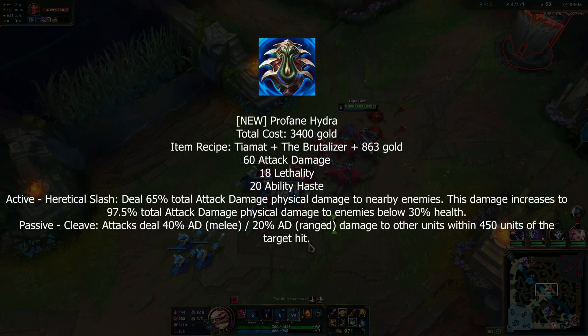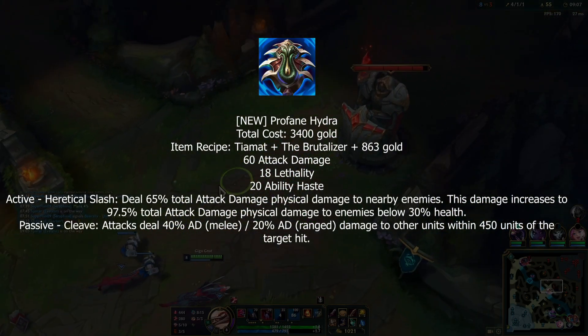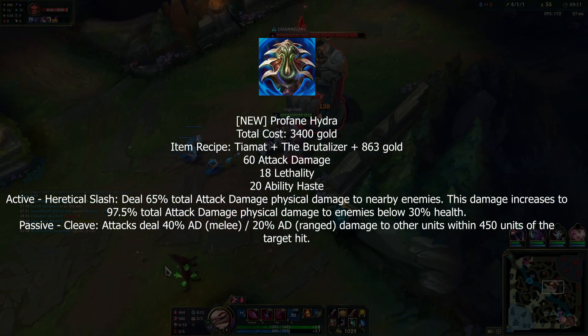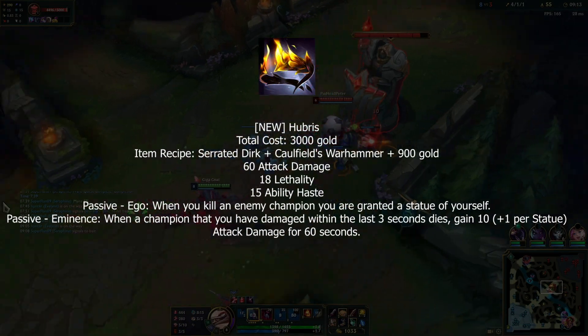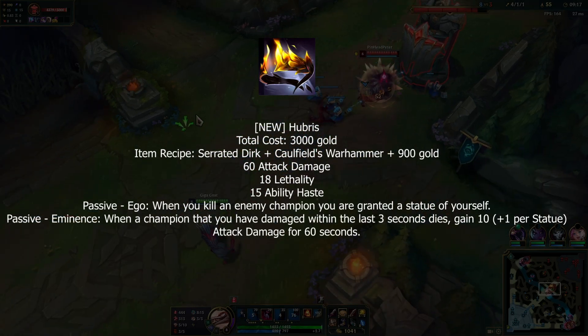Next is Profane Hydra — the new lethality Hydra item gives AD, lethality, and ability haste. It has the same Hydra passive so attacking deals damage to things around you, and the active has returned, dealing higher burst damage to surrounding enemies and increased damage to champions with low HP.